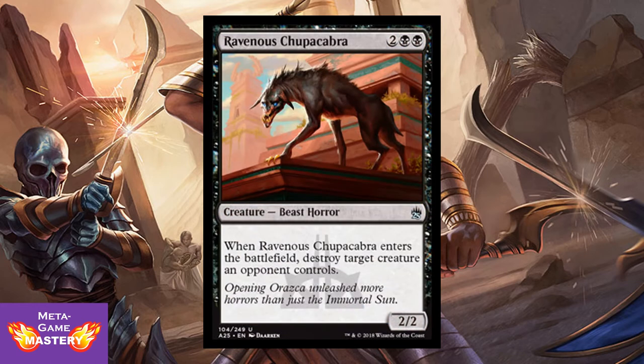And the Mythic Uncommon is back already — Ravenous Chupacabra, coming straight from Rivals of Ixalan. 4 CMC, 2 colorless black-black, for a 2/2 Beast Horror. When Ravenous Chupacabra enters the battlefield, destroy target creature an opponent controls. We already know this is good in limited — let's see how it stands up in what may be the best limited format ever made.